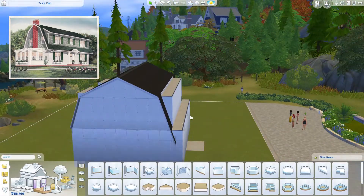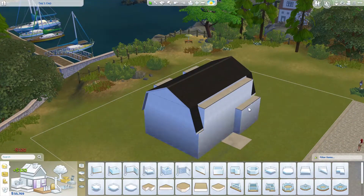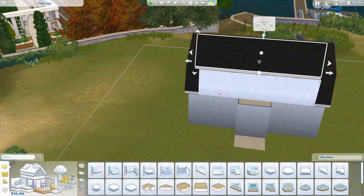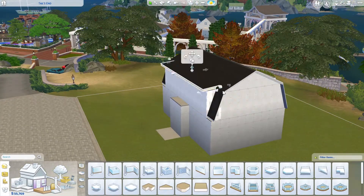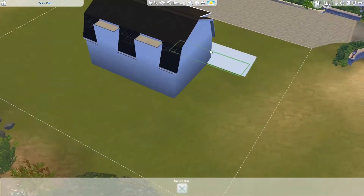They call it the gambrel roof, and they have it because they want to have a cabin-like second floor — a smaller second floor. Which is what I did in this build too.